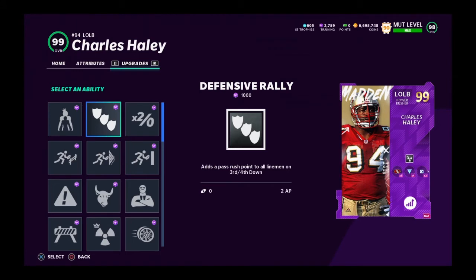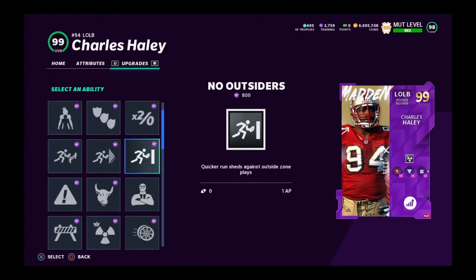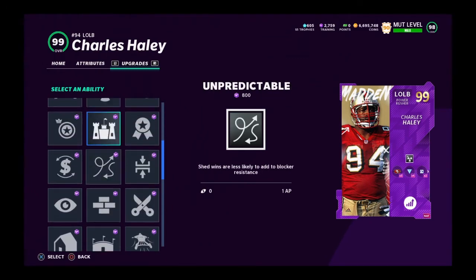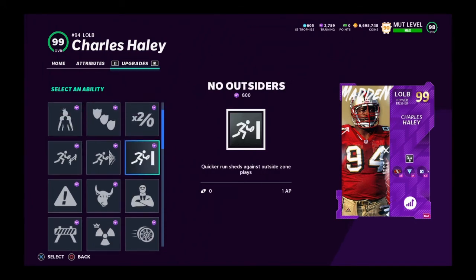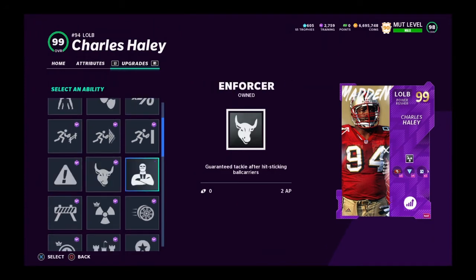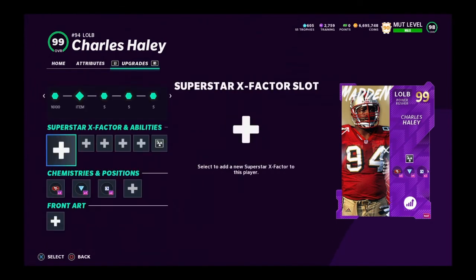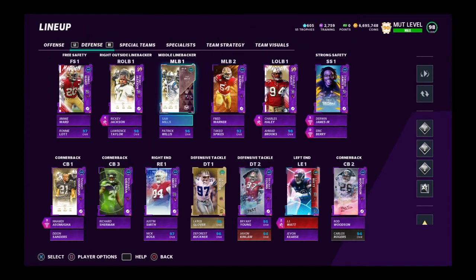For the power rusher, keep in mind the enforcer-deflator combo — if a guy gets both deflator and enforcer that's a really glitchy combination. No outsiders for one AP is pretty good. Other than that I wouldn't recommend much else, but make sure you get no outsiders on a guy who only needs one AP for it.